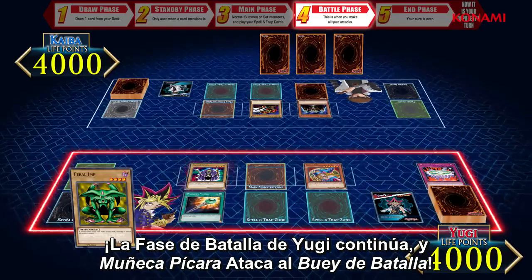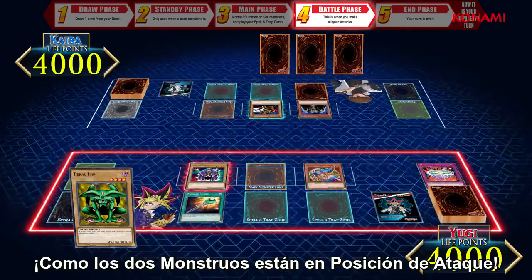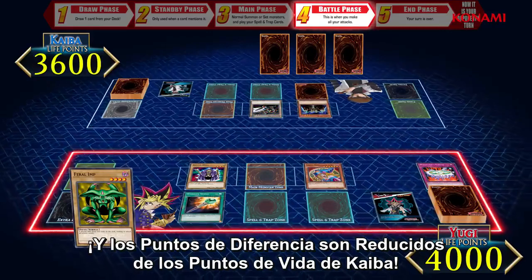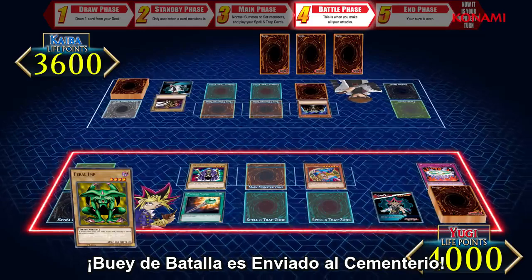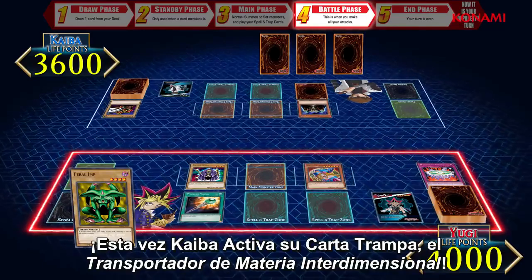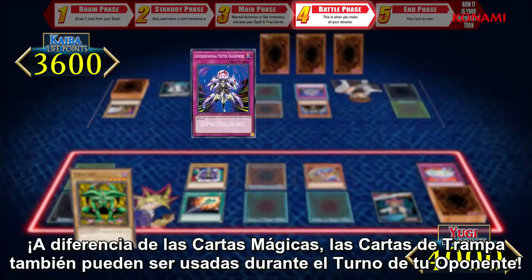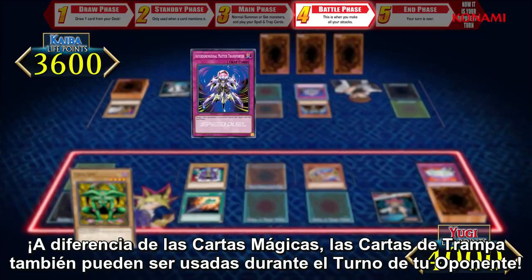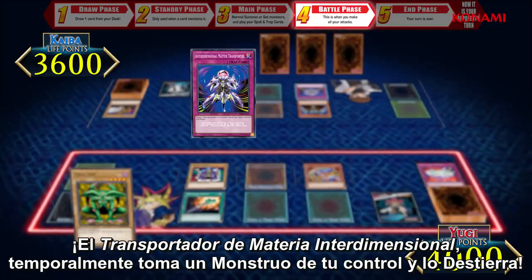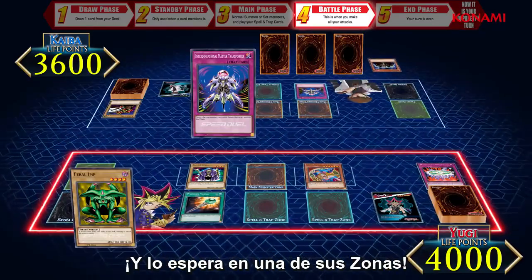Yugi's battle phase continues and Rogue Doll attacks Battle Ox. The difference in their attack values is 400. Since both monsters are in attack position, Battle Ox is destroyed and the 400 attack point difference is deducted from Kaiba's life points. Battle Ox is sent to the graveyard and Yugi presses his advantage by attacking Lord of D with Dark Magician Girl. Kaiba uses a trap of his own — the Interdimensional Matter Transporter. Unlike spell cards, trap cards can also be played during your opponent's turn. Interdimensional Matter Transporter temporarily takes a monster you control and banishes it.